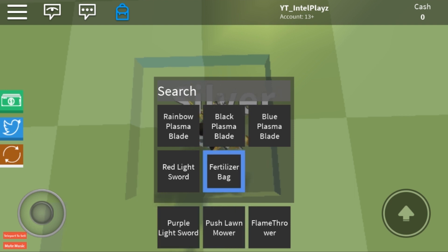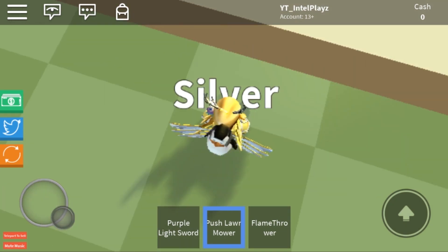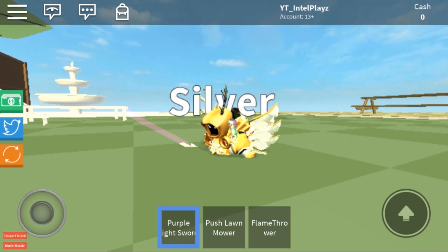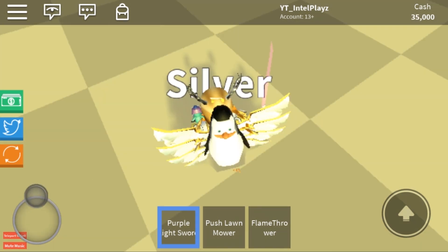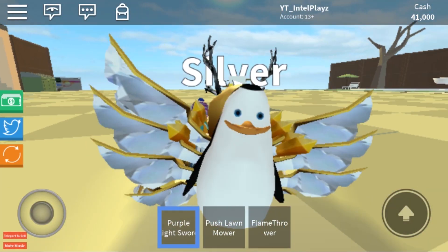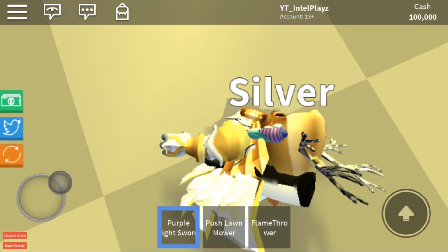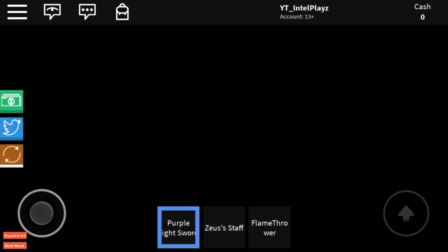We're gonna try to only use the Push Lawnmower now, guys. Do you have to click for this too? I don't think — the Push Lawnmower doesn't work on mobile, I guess. So we're not gonna use that; we're just gonna slap the grass again. That's good to know — see, this is what we're figuring out. The push mower definitely does not work. I keep getting turned around — turn around, hold on. This is probably the first time playing the game legit without using an admin panel.